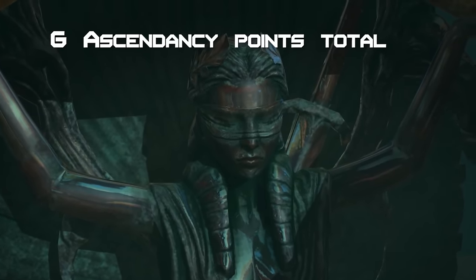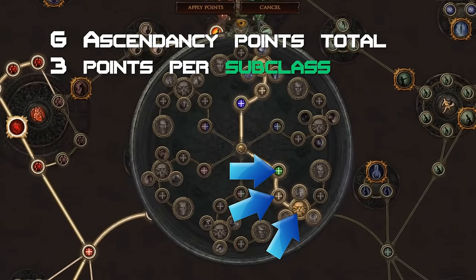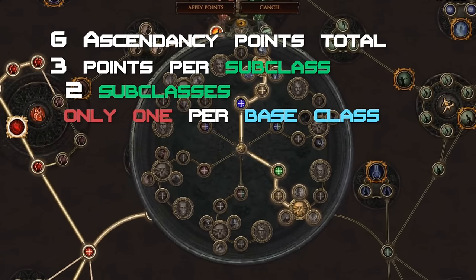Just like every other class, you get a total of 6 Ascendancy points as a Scion. It costs 3 points to spec into one of the subclasses, so you can spec into up to 2 subclasses using all your points. You cannot, however, take 2 subclasses of the same base class — so making a character using the Scion's Trickster and Assassin class is not possible, as both belong to the Shadow base class.